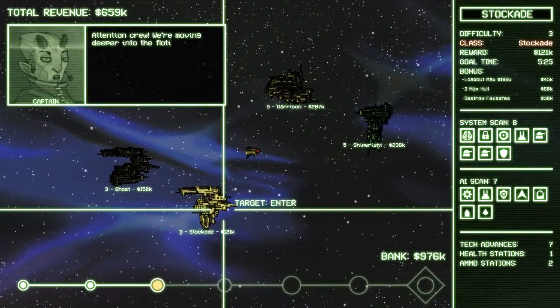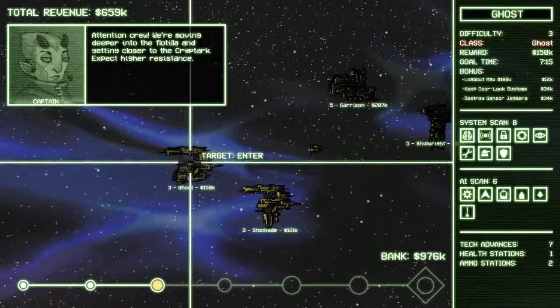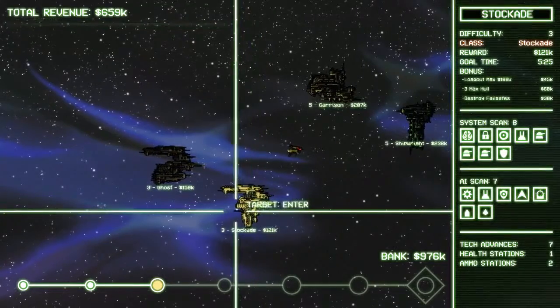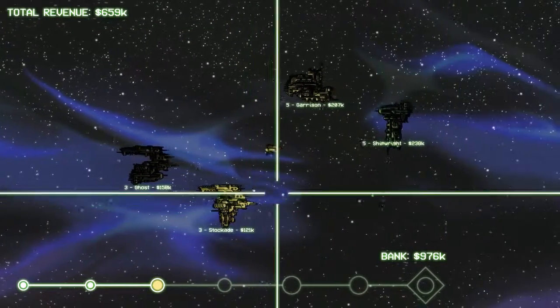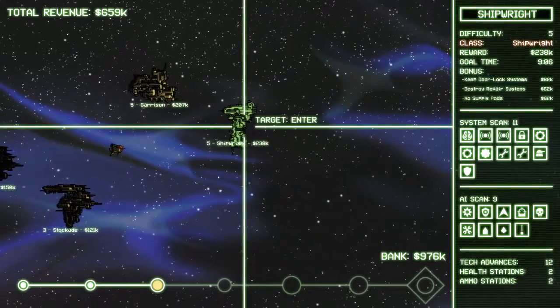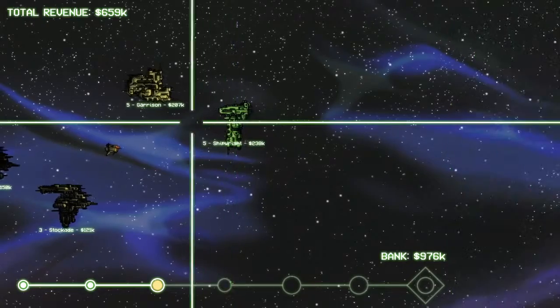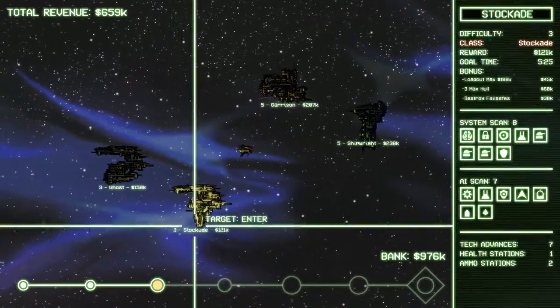We're moving deeper into the flotilla and getting closer to the Cryptarch. You only get so many wins before you have to face the Cryptarch. So if you're looking to maximize your score, you're going to want to go against the hardest possible stuff with the biggest possible cash income, because income is your score. If you're looking to win, you can stick to the easier stuff.